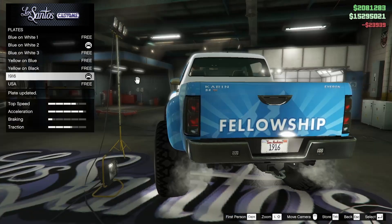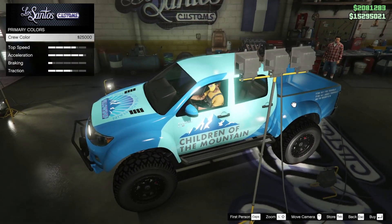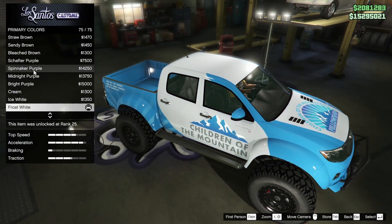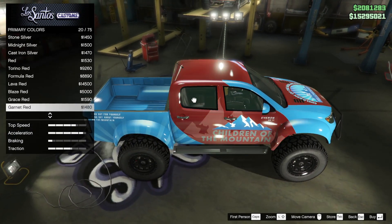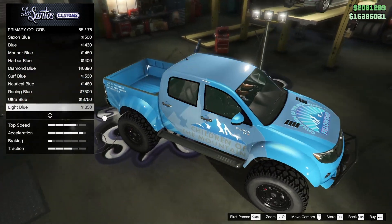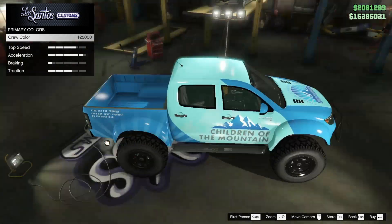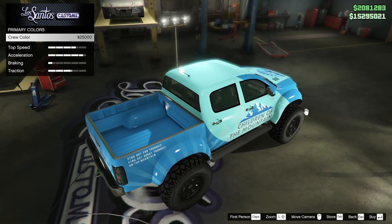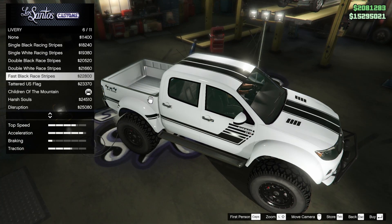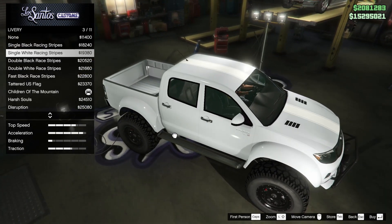I feel like Disruption is more of a tuner street build livery than a truck livery. I'm curious to see what Children of the Mountain can do. I'll leave the plate white but for the primary color I want to try the crew blue — that looks okay. I think a blue two-tone would look really nice. Diamond blue is pretty nice, actually — way better than the crew blue, which is too bright.